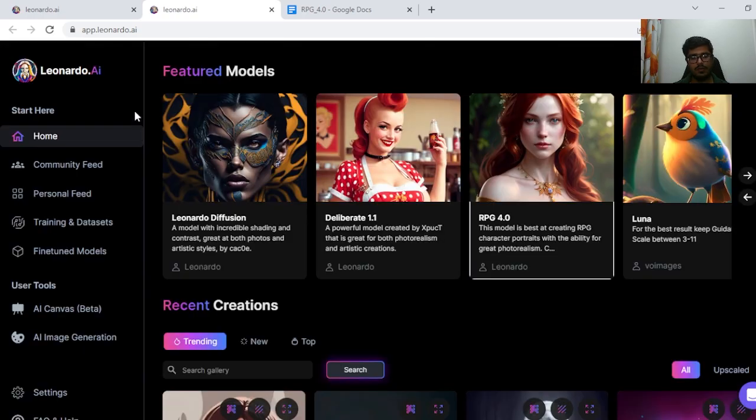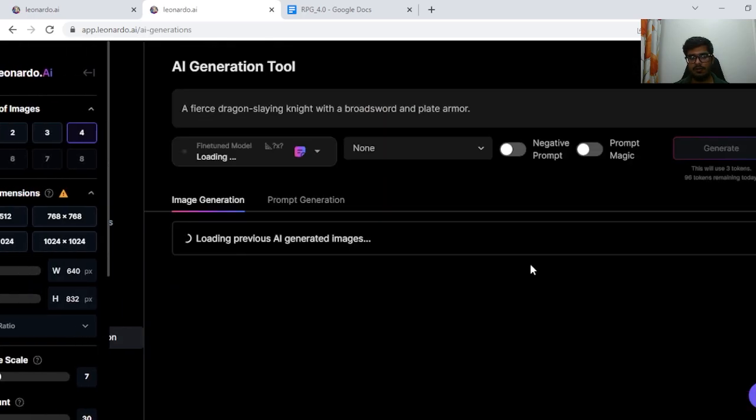In order to use the model, you have to go on Leonardo. You can find this model here, click here and click on 'Generate with this model.'